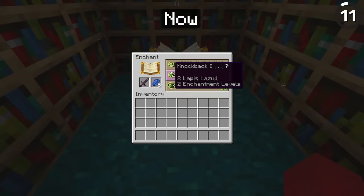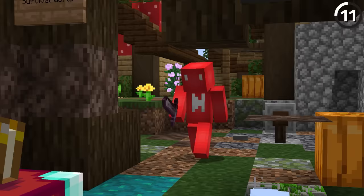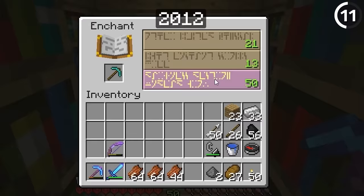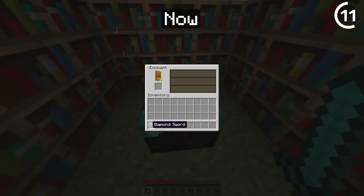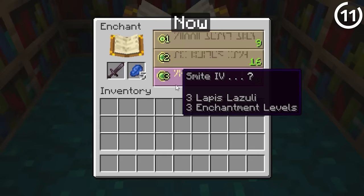Using Lapis Lazuli to enchant seems expensive, but it used to be so much worse. Back in the day, it would require 50 levels for a max level enchant — and that's not 50 levels to qualify, that's 50 levels consumed for one enchantment. That got bumped down to 30 levels in 1.3.1, and was eventually reworked entirely in 1.8 so you only need three levels after hitting the 30-level barrier.